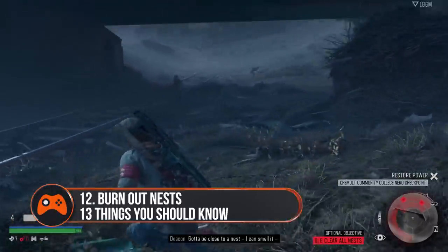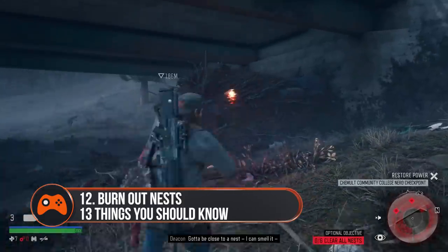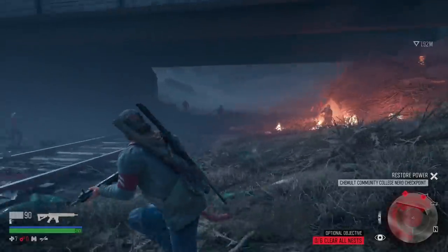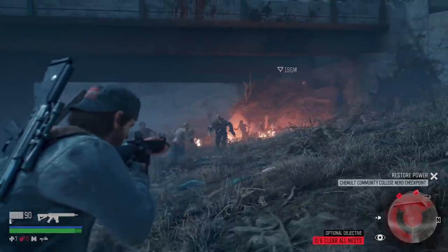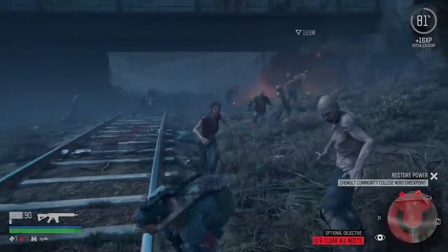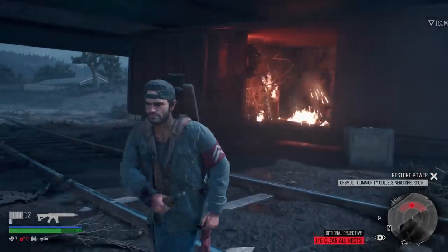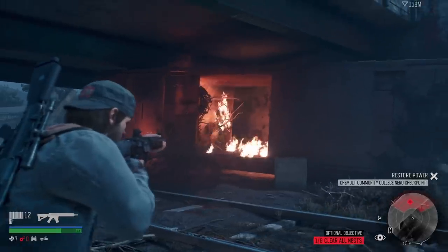Tip 12: Burn out nests to free up fast travel routes. Scattered throughout the world of Days Gone are infestation zones, which are essentially a group of Freaker nests. You can destroy these by burning them with either a molotov or a fuel can, and once you clear out infestation zones you'll be able to fast travel through them, so make sure you do them as soon as you come across them.